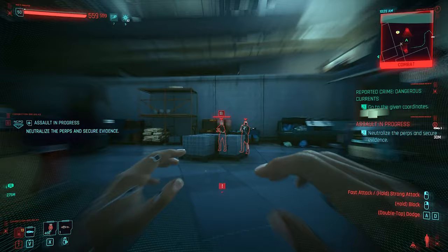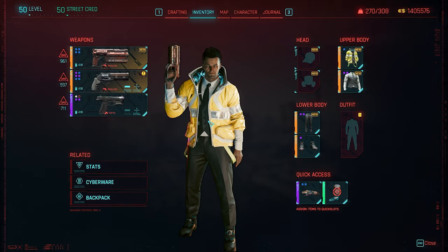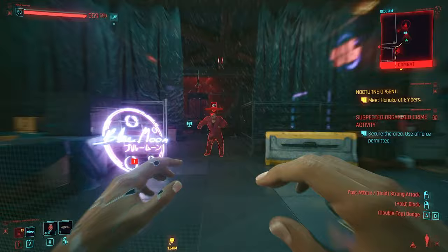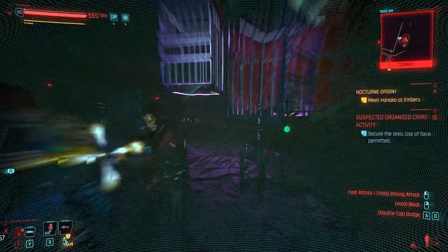Hey guys, Dantixie back with another Cyberpunk 2077 build guide, this time satisfying all that wish to play as David Martinez. It's a tricky one because he likes to use a mix of things in Edgerunners and I want the journey to be as faithful as possible. Once your build is complete, you'll be moving at super speed around your enemies, punching them into a pulp and using pistols to finish off stragglers.